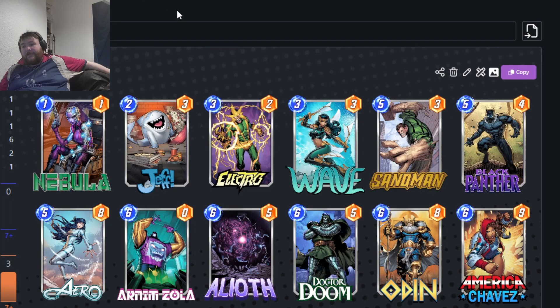Lastly is a straight-up Ramp deck — Electro into Sandman, then you can go Black Panther Zola or A'Lyoth Zola. You've also got Odin and plenty of other options. It could be fun, might work, might not.